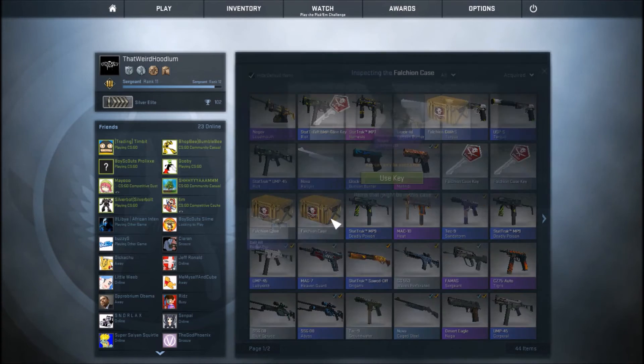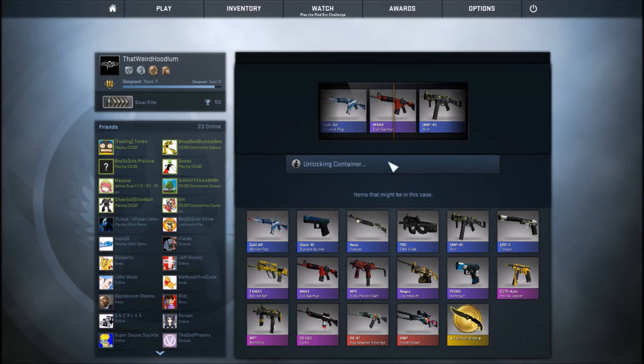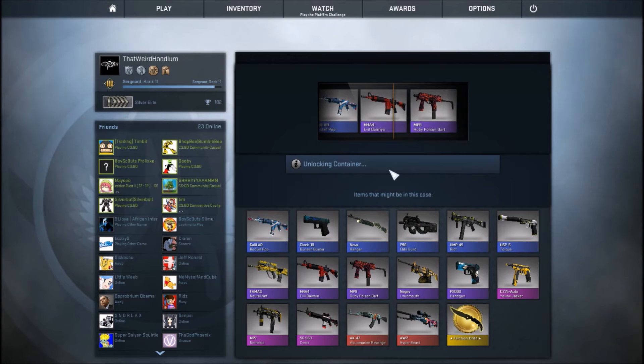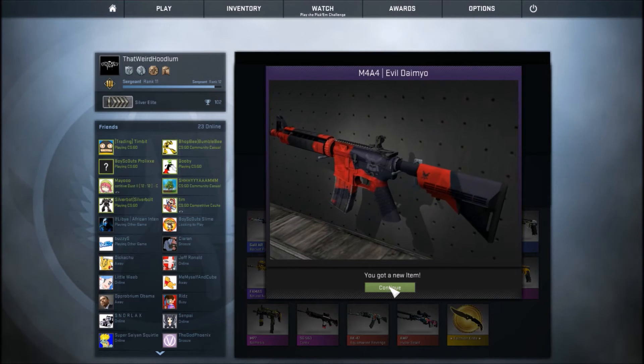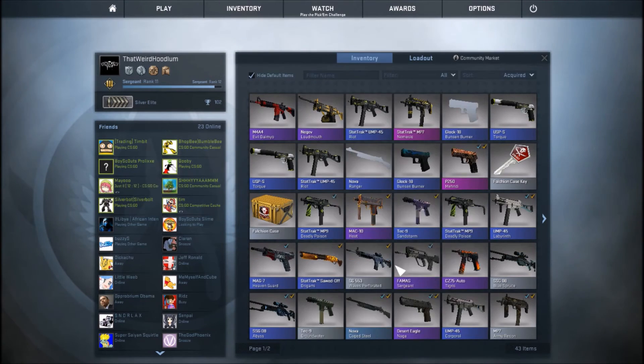Alright, two more guys. Here we go. We got an $18 skin, don't mind if I do. Yo yo yo — M4A4 Evil Daimyo. That looks pretty good quality too, probably minimal wear — field tested. Not bad.